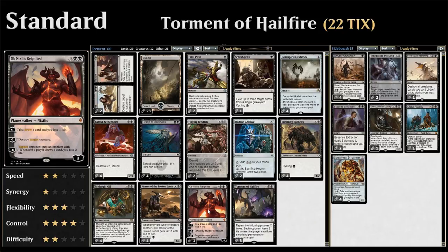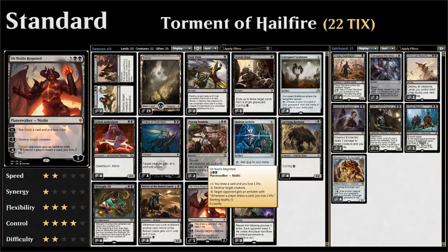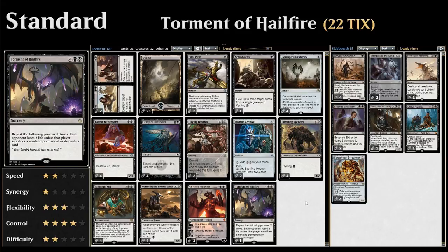We also have one copy of Obnixilis which serves as both a removal spell and a draw engine — very nice. And of course all the copies of Torment of Hailfire. That rounds out the main deck.